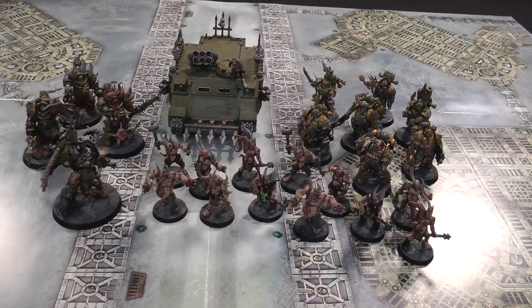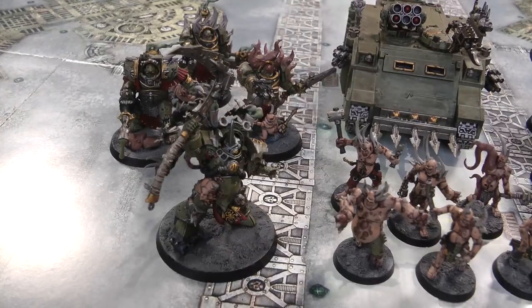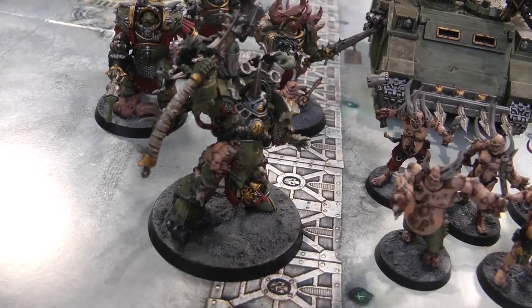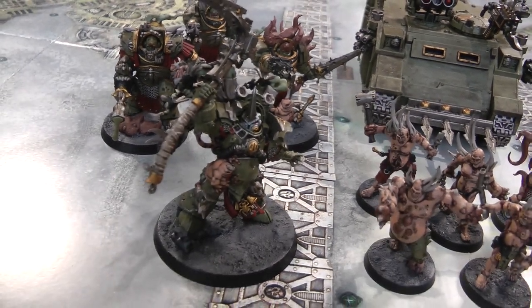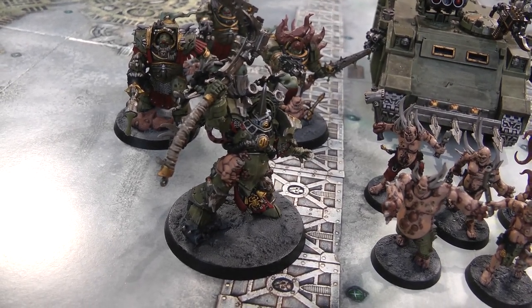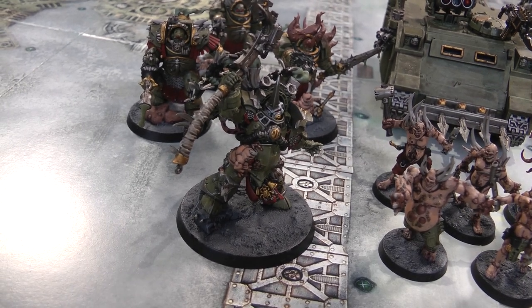Here's the Death Guard army: Typhus leading, 12 Poxwalkers, 7 Plague Marines, a Chaos Rhino, and the Tainted Cohort. Typhus is Warlord with the Living Plague trait — as specified in the Death Guard Codex. That's the one that deals out mortal wounds at the beginning of fight phases. He'll take Miasma of Pestilence and Putrescent Vitality as his Psychic Powers.